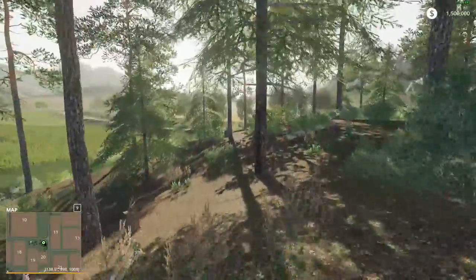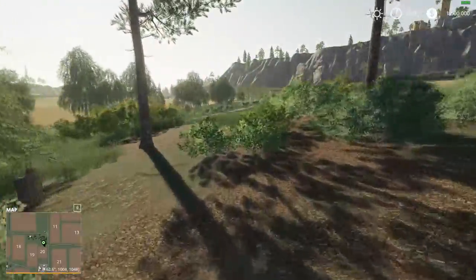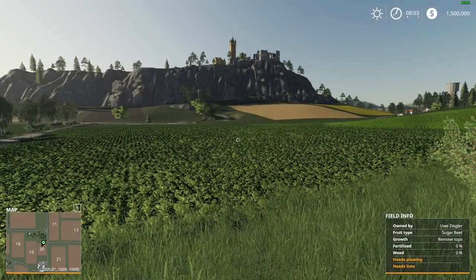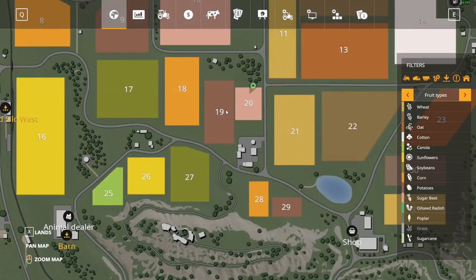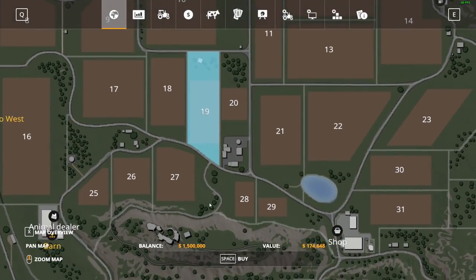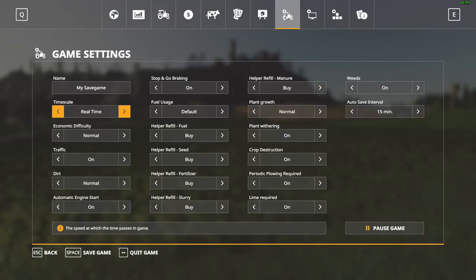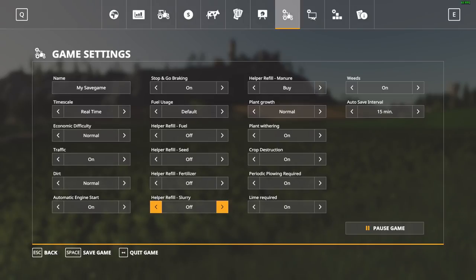Like I said, I've only had a few minutes of experience here. We're not gonna buy that small one — let's go for field 19 right away. It's $174,000 and we have 1.5 million, so let's go with that. Now I want to come over here and turn all this stuff off for now.